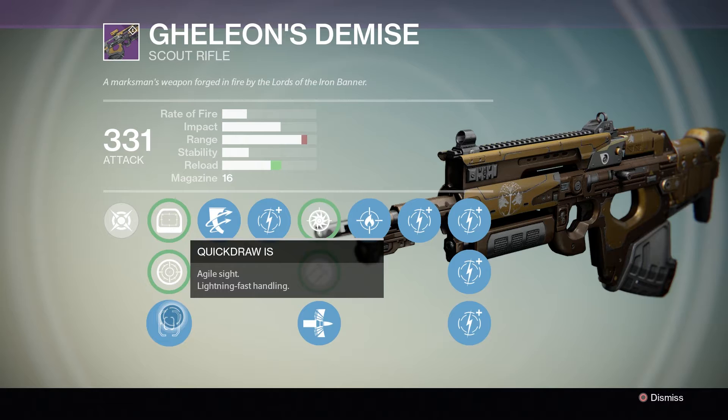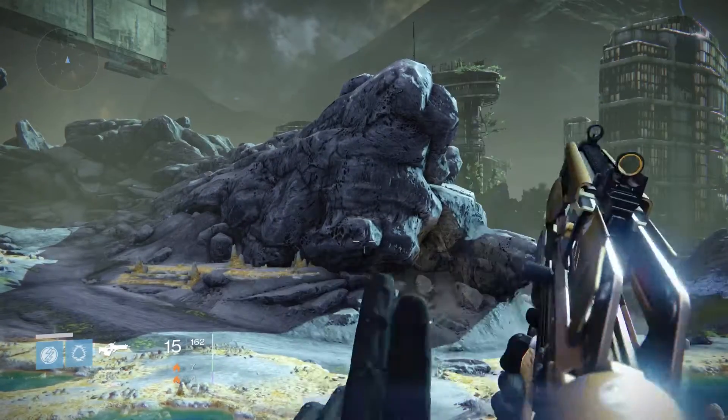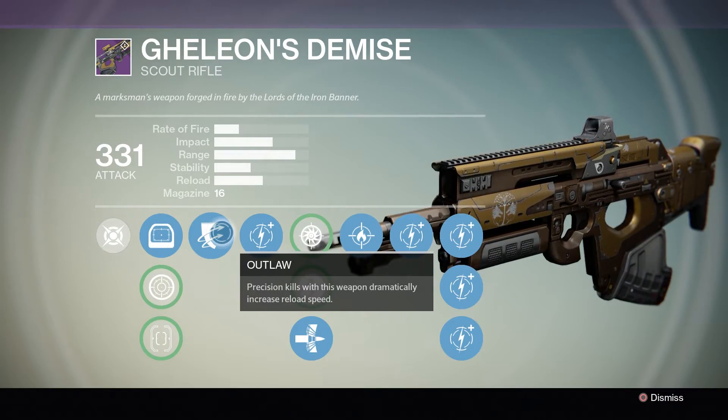I don't need the reload speed from Quickdraw IS because I'm using the Iron Regalia Sleeves, bought specifically for scout rifles. When I have these gauntlets equipped I have a perk called Scout Rifle Loader that increases the reload speed of scout rifles. Quickdraw IS also looks clunky so I'm not down for that.